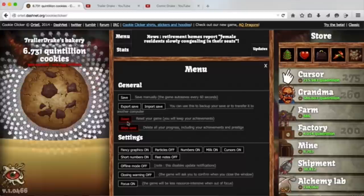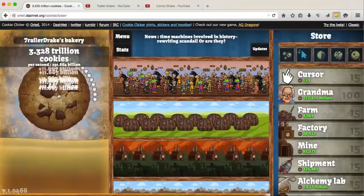Once you bake enough cookies, you're going to have to restart your game. I know that seems weird, but you get a bonus in the form of heavenly CHIPS! Oh god, now I have to clean that up. These suckers give you a 2% increase in CPS — that's cookies per second for you scrubs out there — per chip you have.